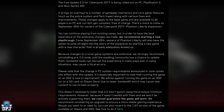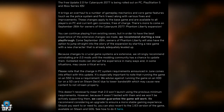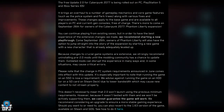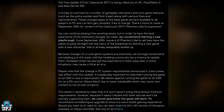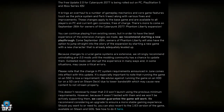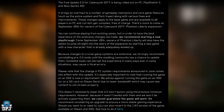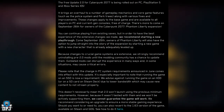The free Update 2.0 for Cyberpunk 2077 is being rolled out on PC, PlayStation 5, and Xbox Series X and S. It brings an overhaul to a number of gameplay mechanics and core game features such as the police system and perk trees, along with various fixes and improvements. These changes apply to the base game and are available for all players on PC and current-gen consoles free of charge.